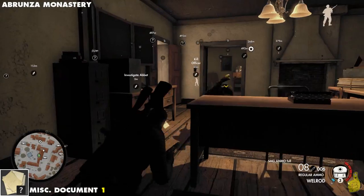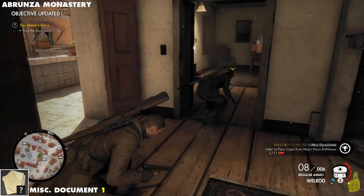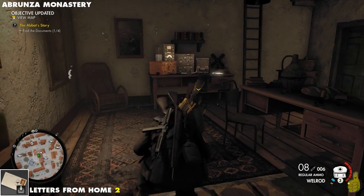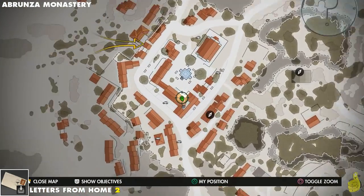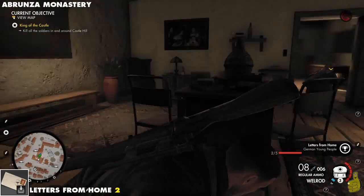This is the first of four documents we need to find. We're going to show you where all of those are along the way, and that's going to complete the Investigate Abbott objective. In the next room right over here by the radio, we're going to go ahead and grab this document before somebody turns on that fan and blows it away.